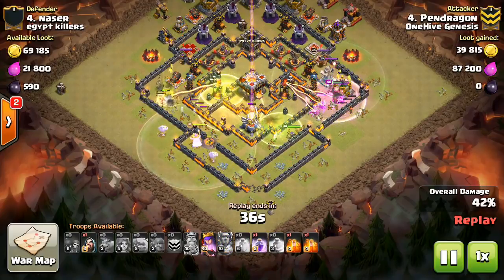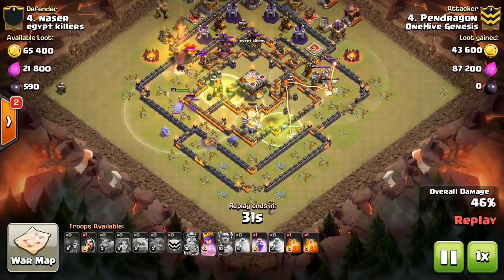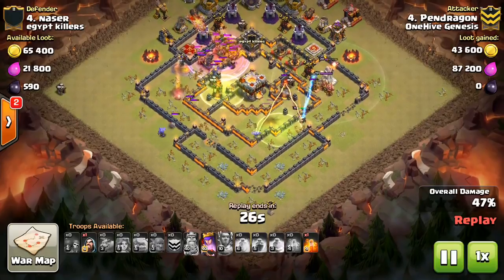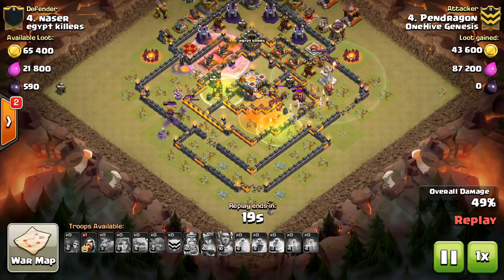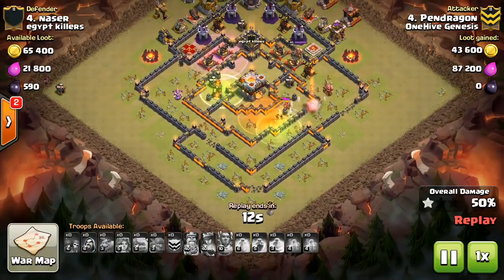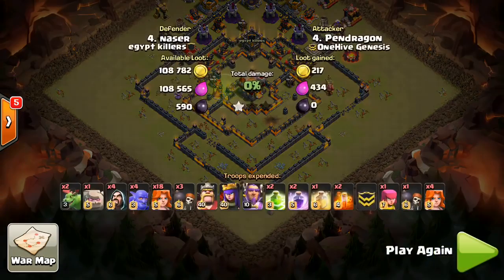He tried to use a few boulders to funnel, but on a base like this it's not a good base for Valks from that entry point — there are so many different directions they could go. The CC troops are so deep in the base that the Valks get out ahead of the Golem, so the Valks are the first thing hit by CC troops. The Valks went off to the side and went down pretty quickly. Nice try to Pendragon.